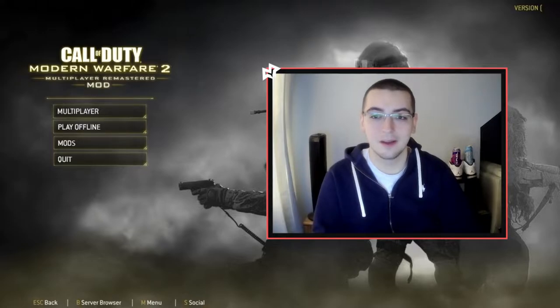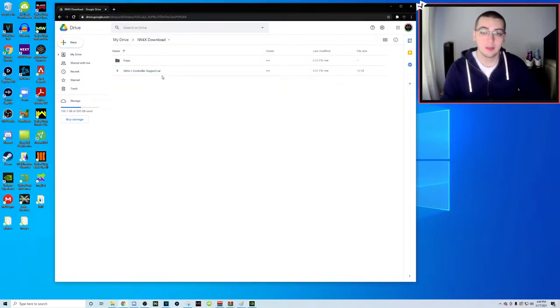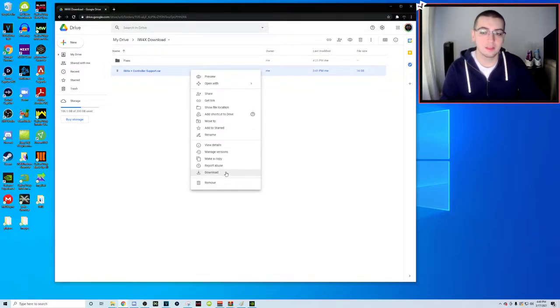Now let's get into the tutorial. First things first, you're going to scroll down into the description below and find the link that says IW4X download - it's a Google Drive link. Click on that and you're going to see a folder called 'fixes' and a file called 'IW4X plus controller support.rar.' You can download the whole folder if you want, but this is really the only file you need at first. Unless something doesn't work, then you'll use the fixes.